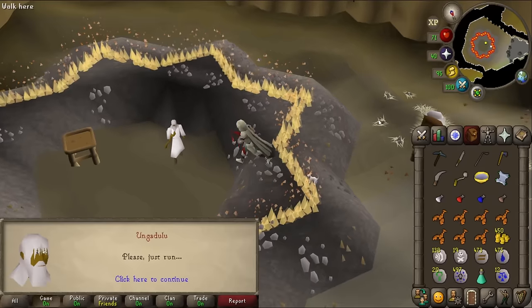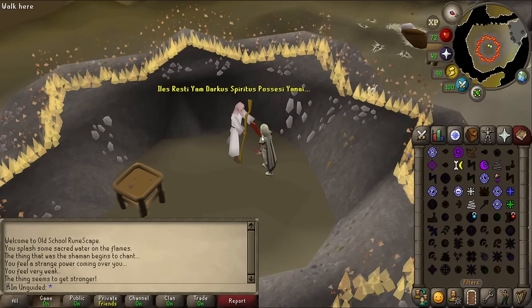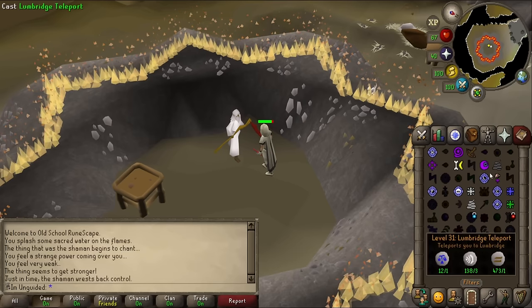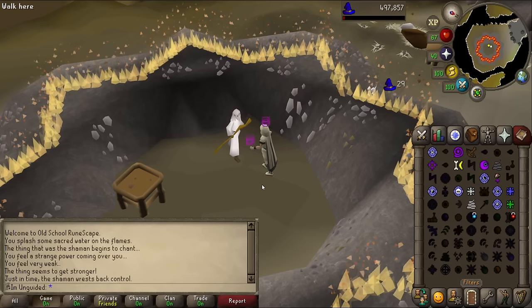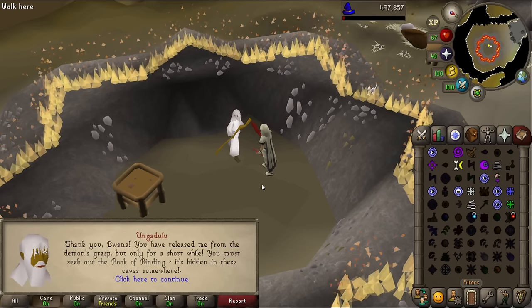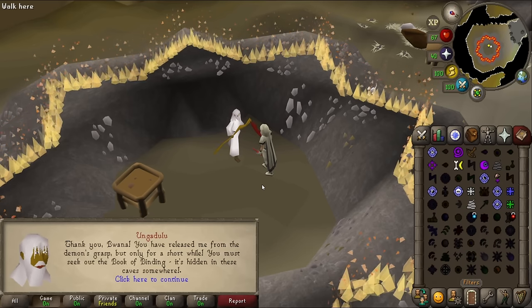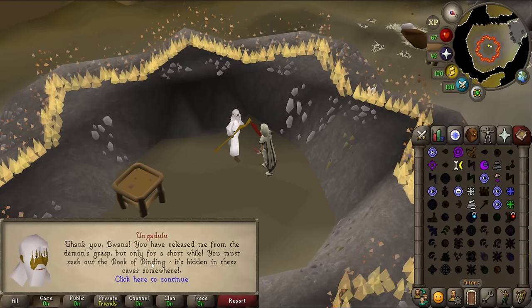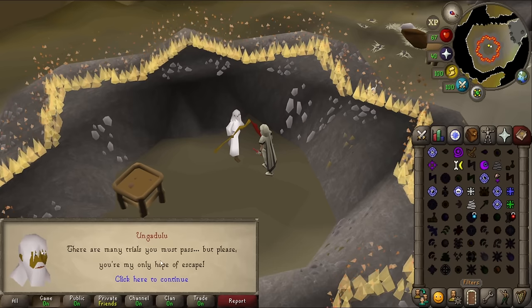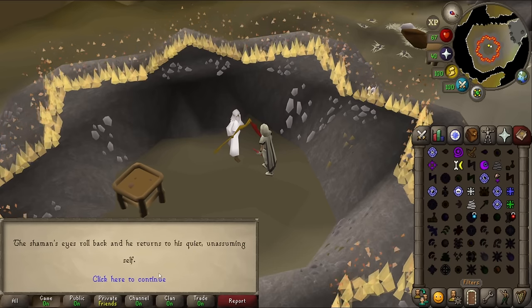Let's go through here, talk to him, he'll get big, he'll attack me, then wrestle back control. Here we go — he's big, then he attacks me, then he wrestles back control. He's crying. And now that that's happened, what about Curse? Oh, f***ing get in! I don't know why I couldn't just use it on him, but it seemed like I had to get him to come out, then after he gets back control, that's when it works. 'You've released me from the demon's grasp, but only for a short while. You must seek out the Book of Binding — it's hidden in these caves somewhere. There are many trials you must pass, but please, you're my only hope of escape.' The shaman's eyes roll back and he returns to his quiet, unassuming self.